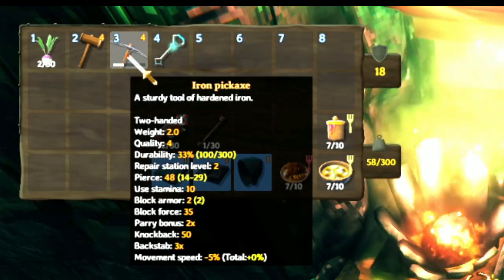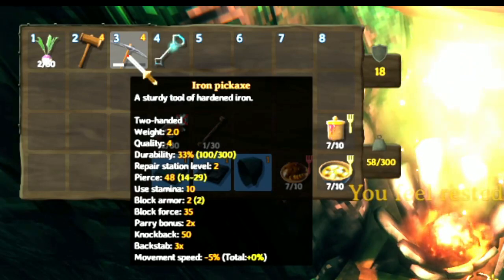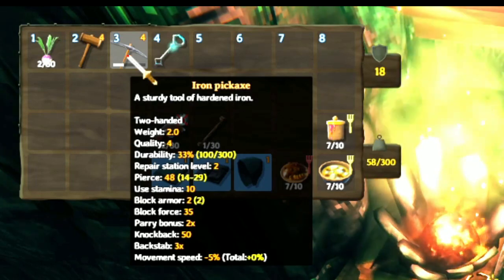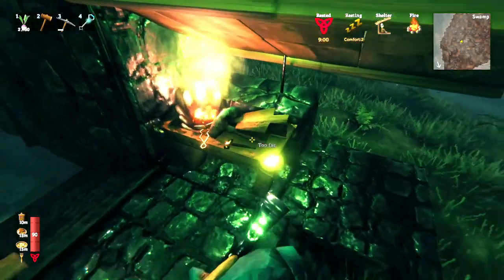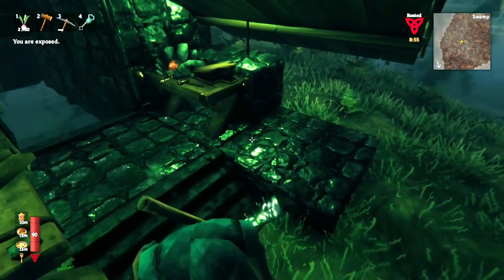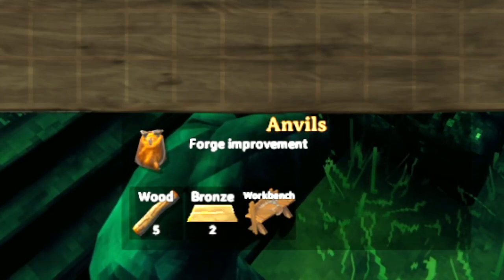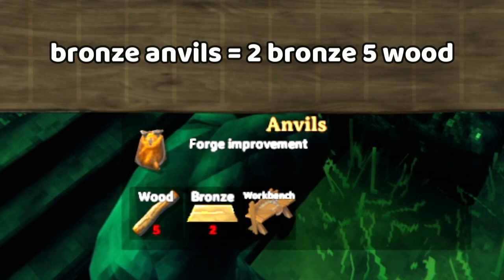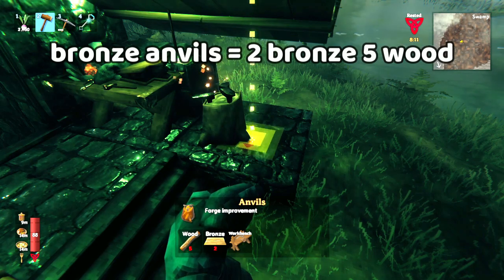If you look at the description of each item, you can find something that says repair station level, or forge station level, and that'll tell you what level your bench needs to be to repair the item. So this forge can't repair this iron pickaxe because the forge is only level 1, and this is a common problem. So you don't just need to memorize the forge recipe — you also need to get one extension. The one I recommend is just the basic bronze anvils, because these are the cheapest. They're just 2 bronze and 5 wood, and because you can often find wood, that means you just need to remember 2 bronze.